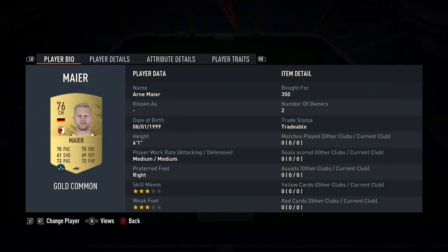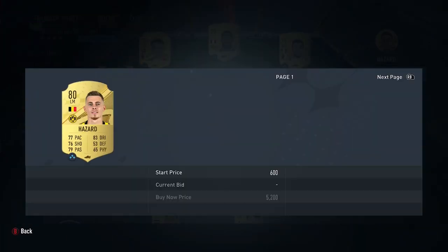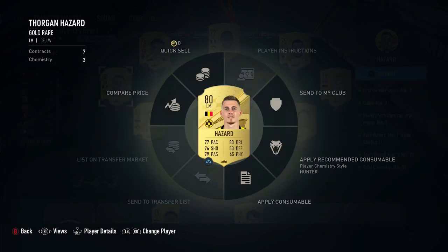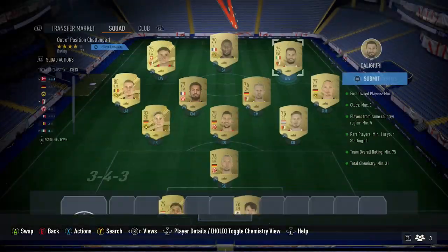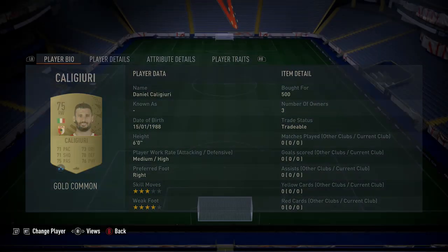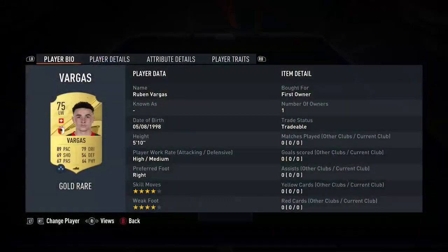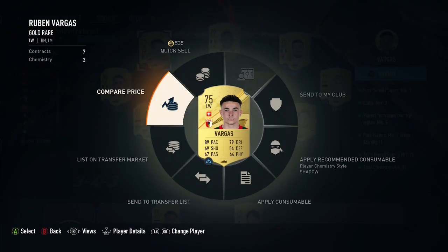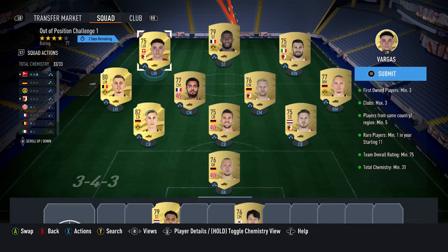Right mid is 350, two center mids at 350 and 400, left mid Hazard is a first owner card but very easy to pick up at around 600 coins. For the right wing, you do need to put a position change card on this guy, changing from right mid to right wing. He's easy to pick up at around 500-600 coins. Striker is 450, and left wing is another first owner card at around 550-600 coins.